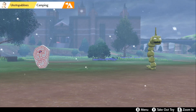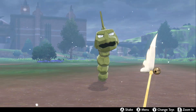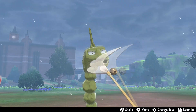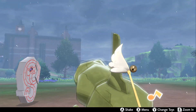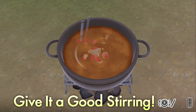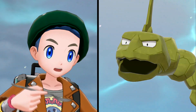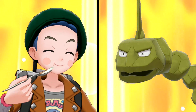Besides battling, we can open up Pokemon Camp and check out our Pokemon. Onix is a crazy big Pokemon so playing with it is kind of scary — we wave the toy around and he attacks us. Then we start cooking curry: fan the flames, stir it, put a little heart into it, and our curry is finished. Does Onix like it? He loves it!